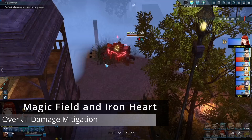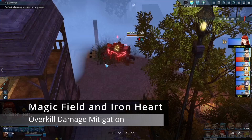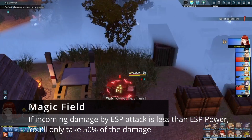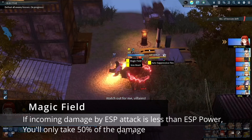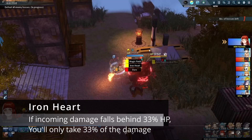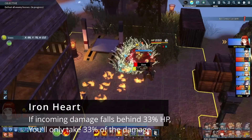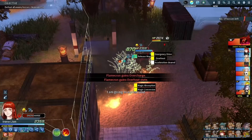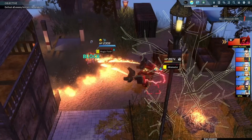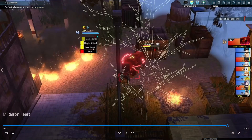Irene also has access to Magic Field and Iron Heart. Magic Field is quite ridiculous — if incoming damage from an ESP attack is less than your ESP power, you only take 50% of the damage. And Iron Heart means if incoming damage falls below 33% of your health, you only take 33% of the damage. This leads to what you're seeing here: Flamecron in Overdrive — who has one of the highest attack powers in the game regarding ESP hits — attacks Irene and probably hits her for somewhere around 50, which is honestly equivalent to the damage she would take from burn alone. It's just insanity how well she can tank.